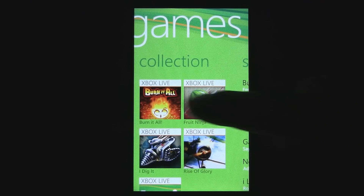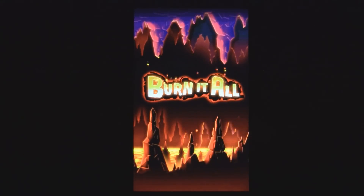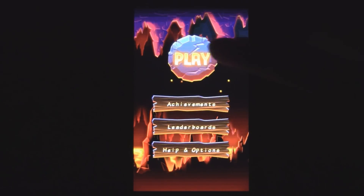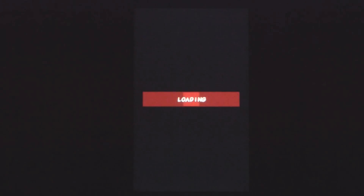This is a Windows Phone 7 game review of Burn It All, which is an Xbox Live title available in the marketplace for $2.99. In this game, you play as a little ball of fire that lights things on fire in order to beat all the levels. There are four different levels to choose from, and beating them all will take between about an hour and a half to two hours. Jumping into the second level here will give you an idea of how the game plays.